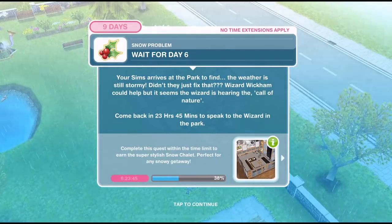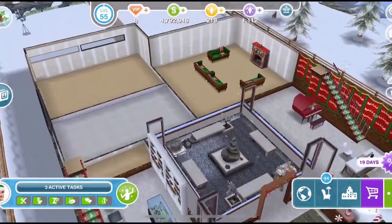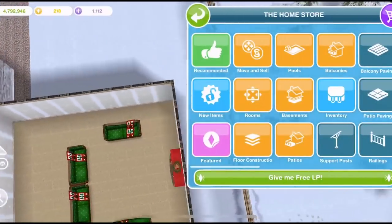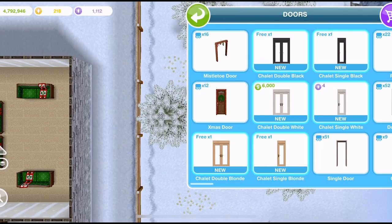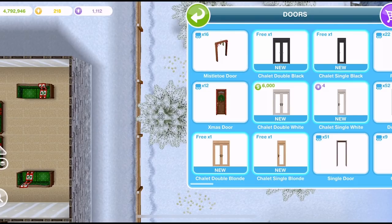We are at a home lot, so we can check out the prizes we won for this day. Obviously we won doors, so go into the home store and into the doors section. We have six new doors — some that we get for free, some for Simoleons and some for SP. We have three different colours: the blonde, the white and the black in double and single.